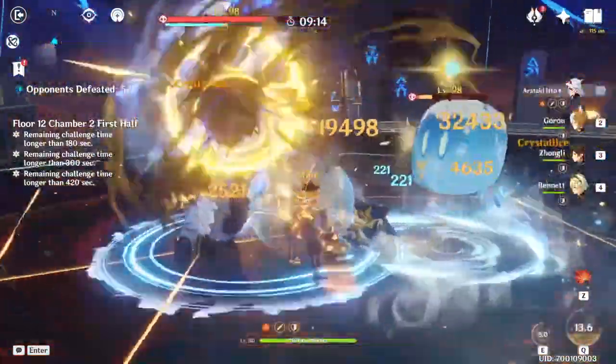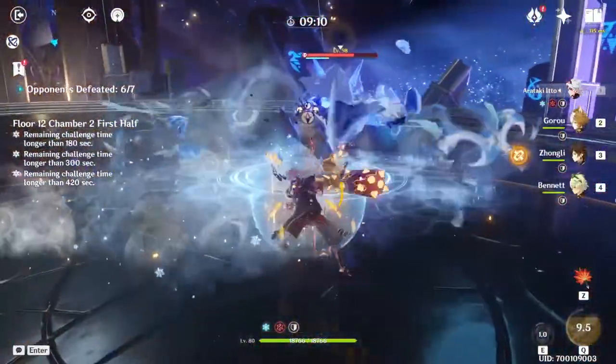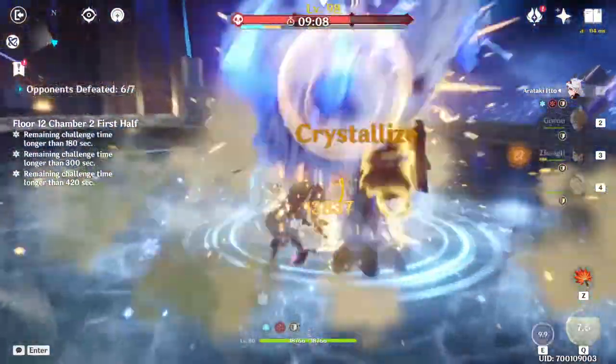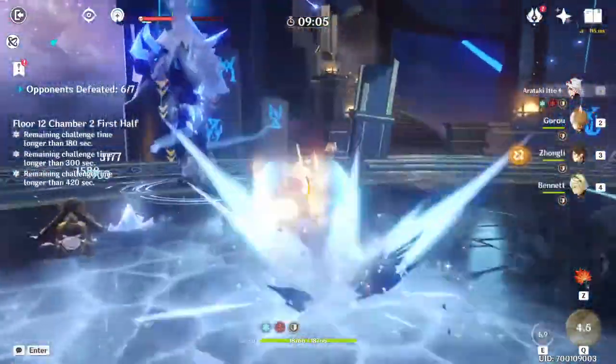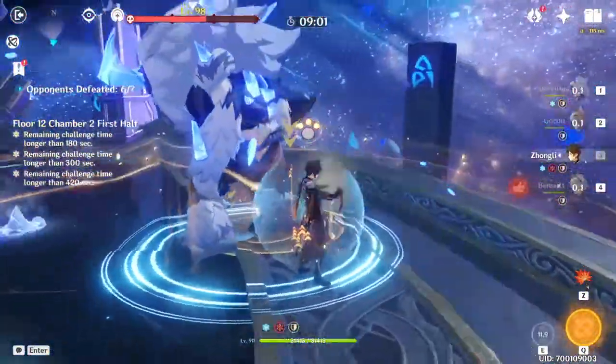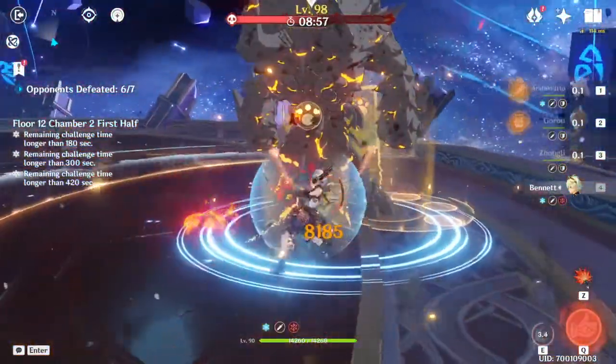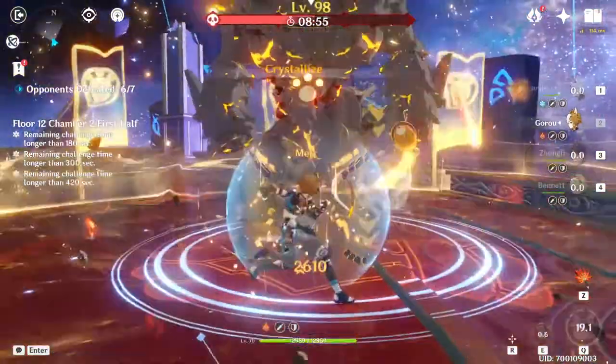It's nice to run Zhongli so enemies actually don't move when you're attacking them. And Zhongli just makes it super easy to build whatever you want with Itto, because you don't have to be afraid that he would suddenly die in the field or not have a decent enough shield to protect him. Not to mention he also improves Itto's damage by quite a significant number.